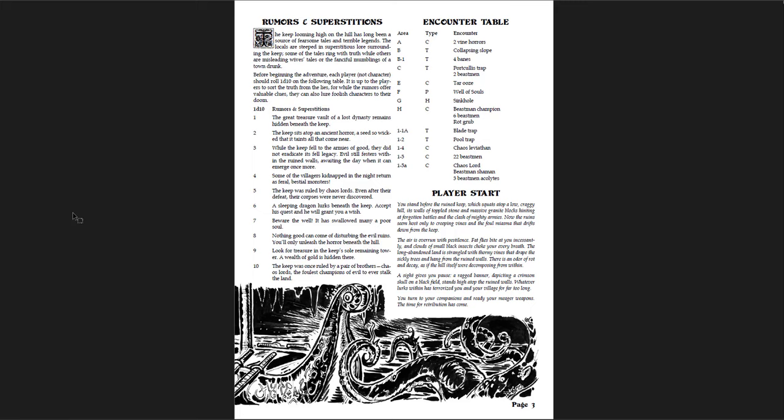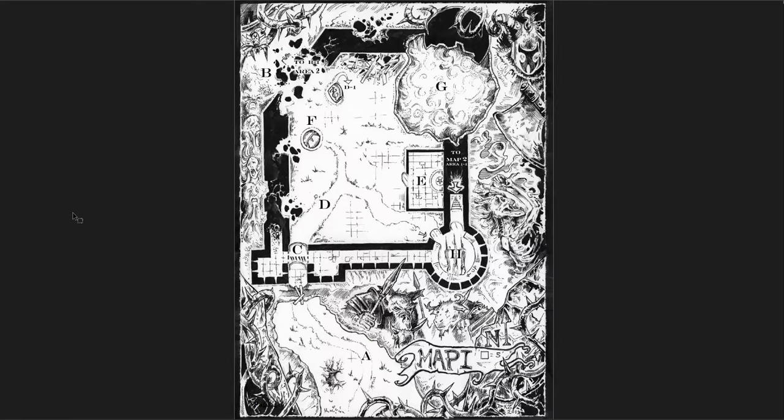You have an encounter table showing where things are in the adventure — with combat and trap encounters — which is really cool, giving a breakdown of where you're going to run into encounters as you go through. There's a great map of the upper level. DCC maps can be a little busy sometimes with the sheer amount of stuff on them, but they are visually appealing and I love how this one looks — really cool with the thorns at the bottom edges, all the corners, signs of chaos.